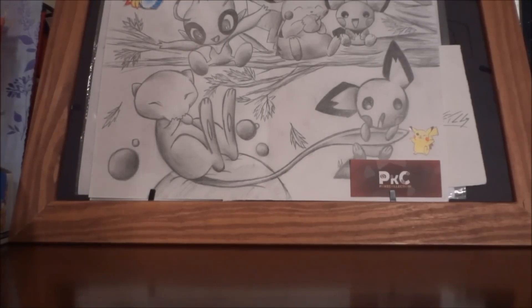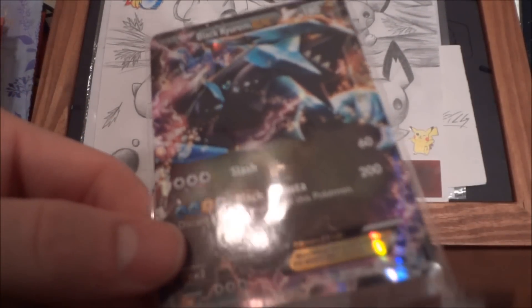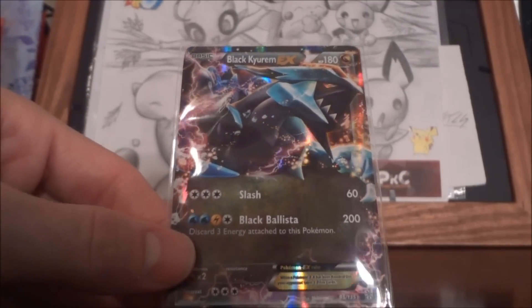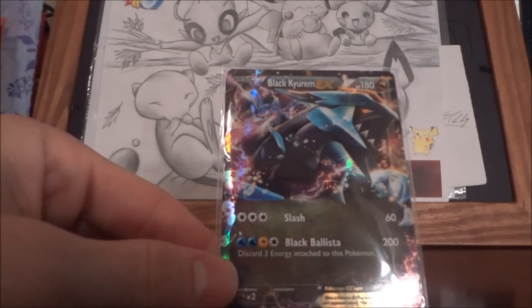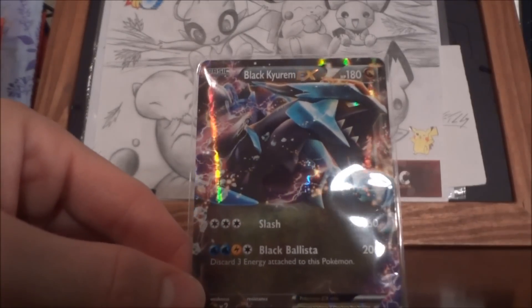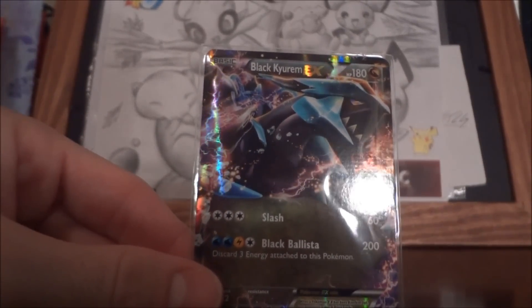Next up, I've got a Black Kyurem EX. I have traded for other ones of this, but this card is just sick. Usually what I do is when I have a trade video, I will accept multiple trades from different people for the same card. I do that for quite a few reasons — especially when it comes to a card like this where it's just so freaking cool and I want more than just one. I do that also for condition purposes, and thirdly for PSA grading — to see if I can ever get ones that might get a PSA 10. Sadly, I don't have one yet of these that would get a PSA 10, but this one would definitely get like an 8. Still very, very cool. Nicely centered, just a few of those imperfections and English marks that always come up. Thank you so much — this is a very, very sick card.